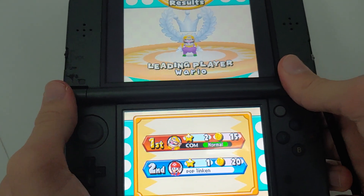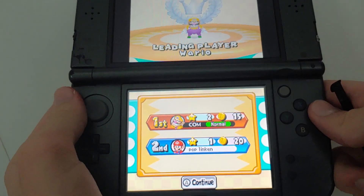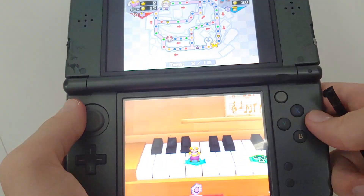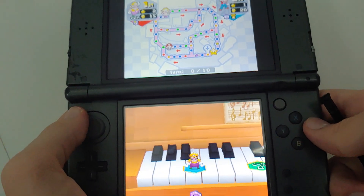Welcome back you guys! Welcome to episode 18 of Mario Party DS. So we have 20 coins, but we need 10 more for the next star. And that's why I'm saving the star pipe for double dice.